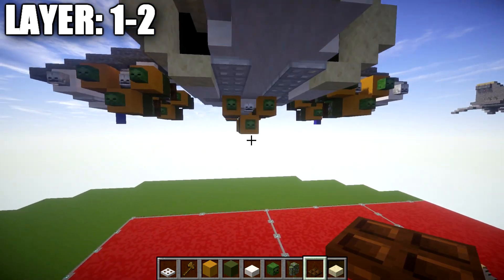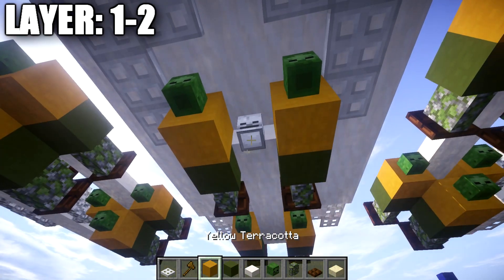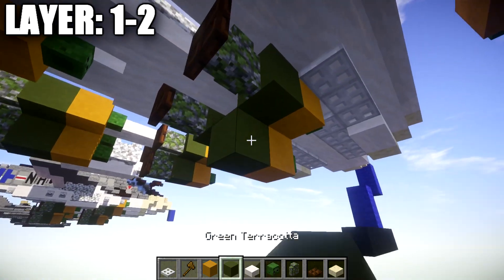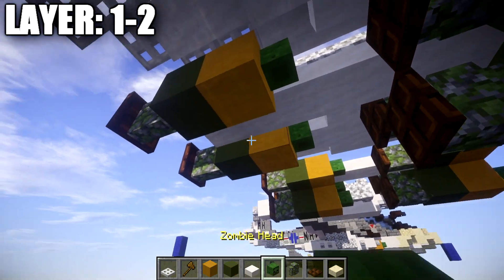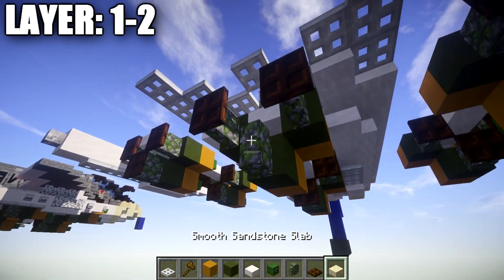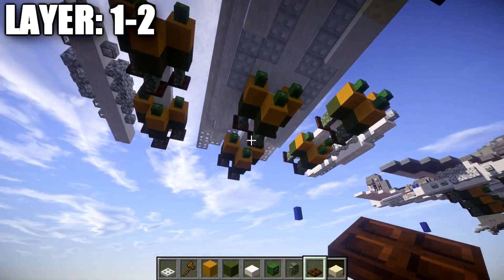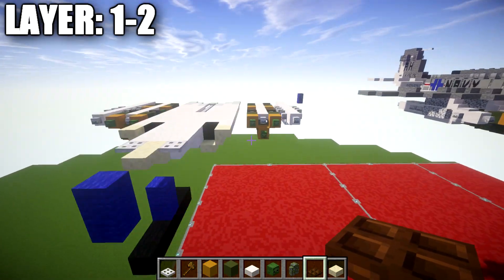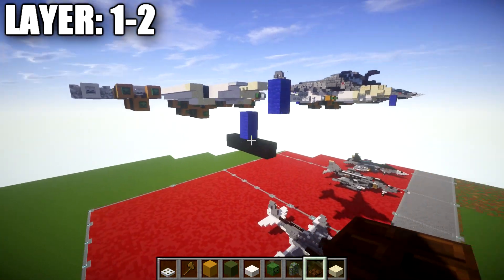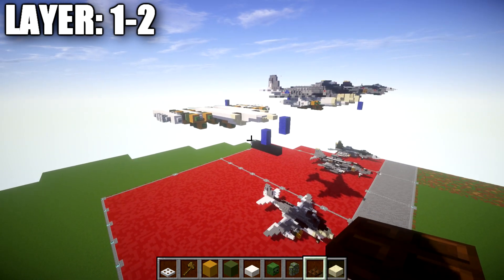Layer one simply adds another set of bombs on the bottom, so we can knock it out now using the same technique: line up your blocks from the previous layer and place down another set of bombs on the bottom of these hard points on the fuselage. You'll end up with your full bomb loadout on both sides. That completes layers one and two — from here we work our way up on the aircraft. Let's move on to layer four.